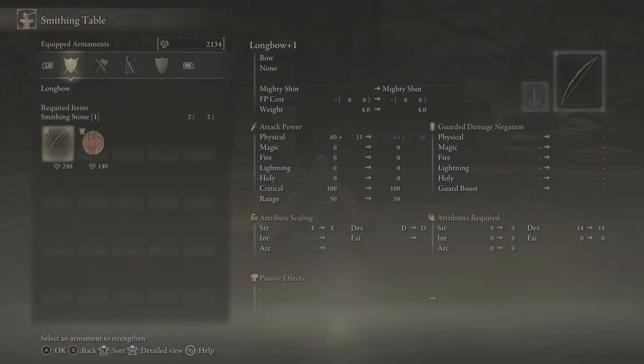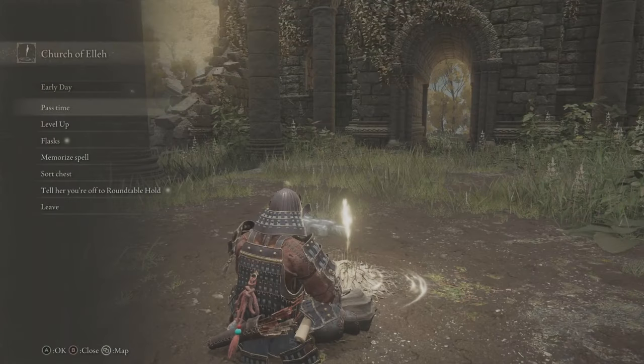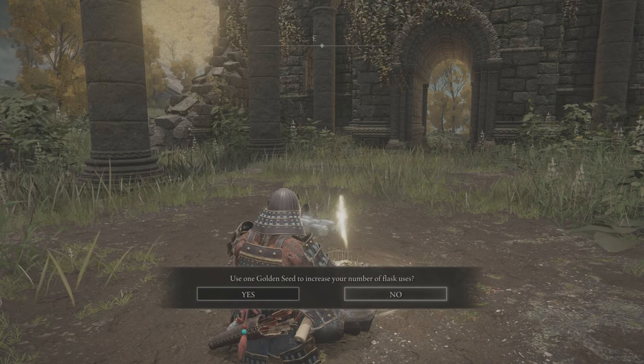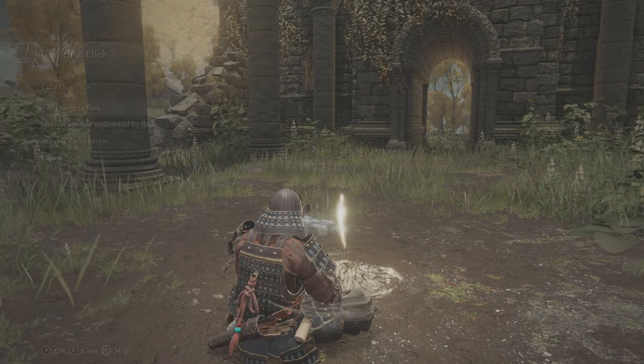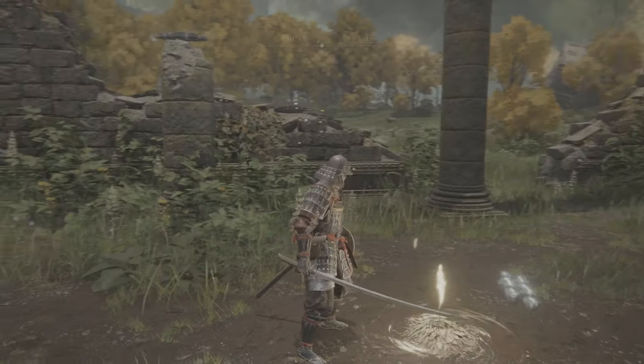Okay, well done. Also don't forget about those golden seeds that you collected from the baby earth trees — now you can add charges to your flask and instead of three you will have five of them. How cool is that? You just got yourself a nice OP character to start your journey through the Lands Between.